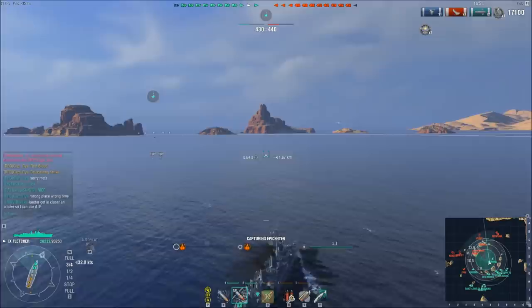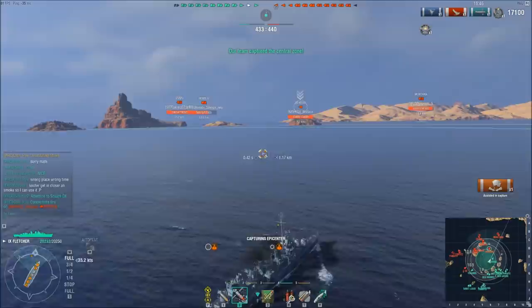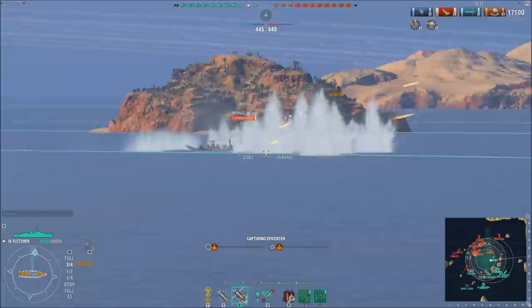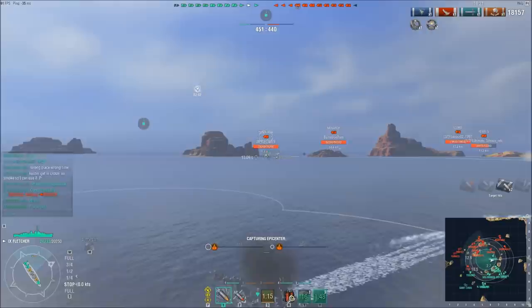I say I'm sorry because I know how salty I get when a friendly destroyer is the first blood, especially to another destroyer. You'll notice as soon as that Fletcher died, we immediately started capping this center location. That indicates to me that he came up here but didn't have anyone else come up with backup. There was at least one destroyer that could have backed him up, and that's the Benson who has popped up here. A lot of destroyer captains will now start looking for new targets — they'll leave the cap and start hunting battleships or other destroyers. And that's actually not something you want to do.